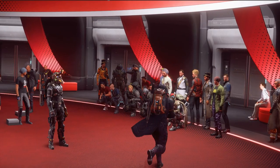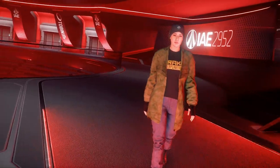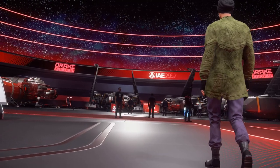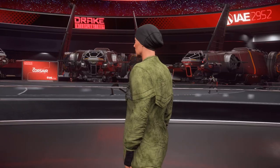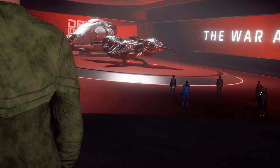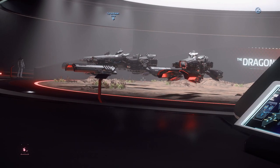Each manufacturer gets two days to display their ships in the expo halls with a new manufacturer being added daily. For the next two weeks you can visit the halls and both see ships on display and rent them all for free. This also coincides with a free fly opportunity for players without a starter pack, allowing anyone to give Star Citizen a go for free and try all the ships.